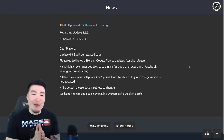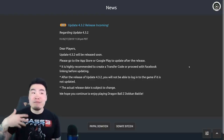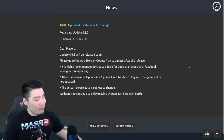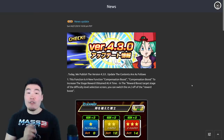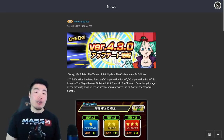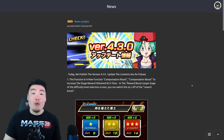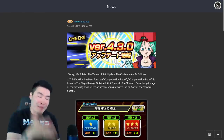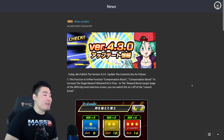With that said, why don't we take a quick look at all the new features that Global players can expect to get with this update, because I'm sure that's what you guys really care about. For this video, we're going to use the news release that JP got for version 4.3.0 as a reference, because 4.3.1 and 4.3.2 that came after were just patches to fix bugs that came with 4.3.0, so it really shouldn't be a big deal. Alright, let's jump in.